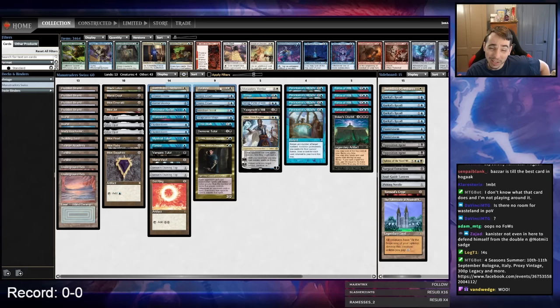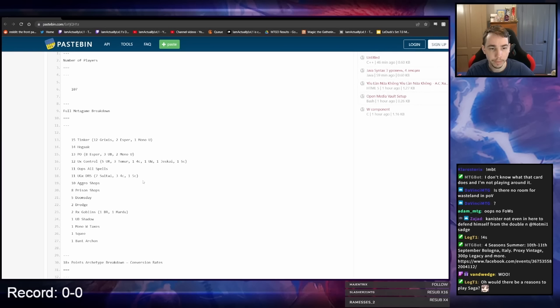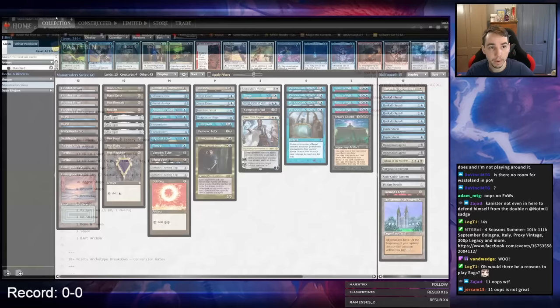We're still playing main deck Swords and Balance. I thought there'd be a little more Hogaak than there actually was — the Hogaak numbers ended up being smaller. Looking at the tournament field: the biggest things that stand out are 14 Hogaak and 11 Oops All Spells, which is insane, and 18 Workshops.